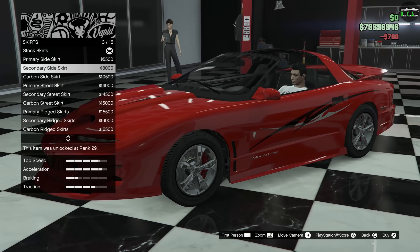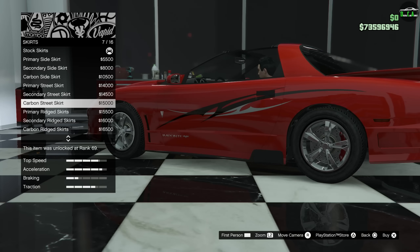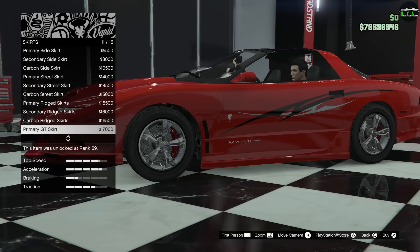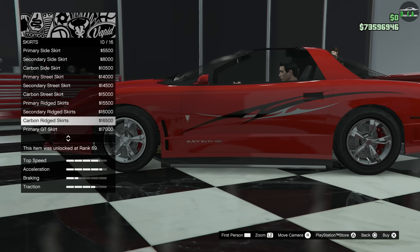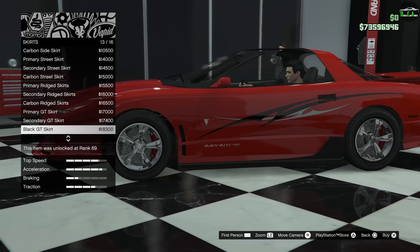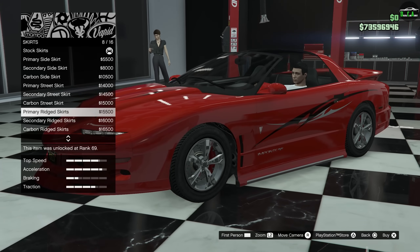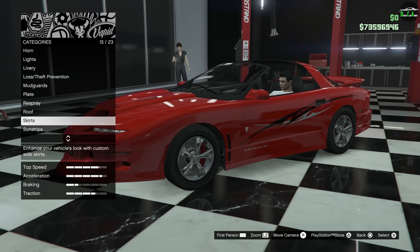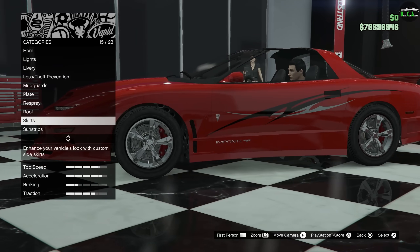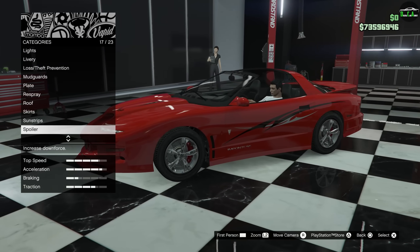For skirts, there are primary side skirts, street skirts, chrome trim, and various modern-looking options — but they're all too modern. There's even one that adds a fin, which is weird. We're not putting that on this car. The side skirt is already low enough, and even with the lower front splitter the front end is still higher than the side skirt, so we'll leave it as is.